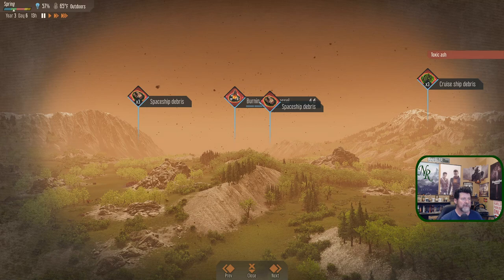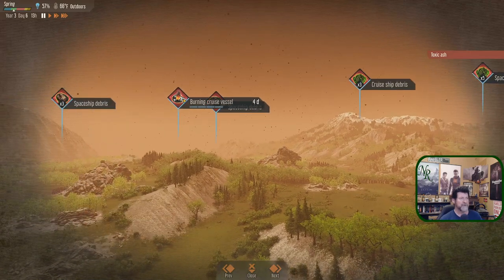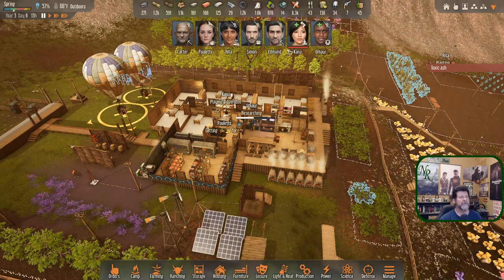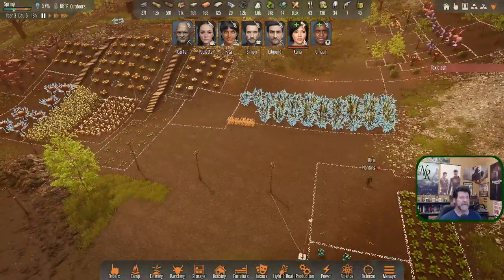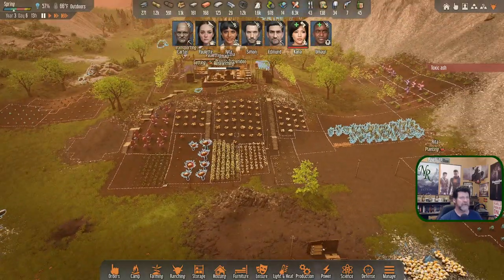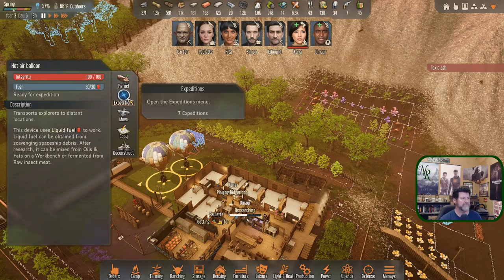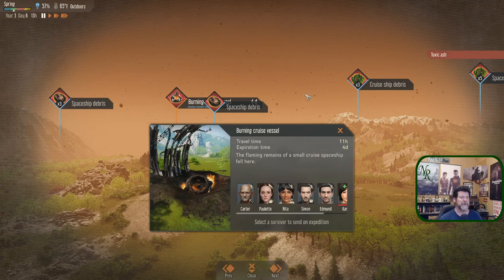Edmund and Carter are way off in the distance. The explore cruise ship debris event is burning — we have four days to do it. I wonder if the odds change the longer you wait; if you got there the first day would you have a better chance? We normally send Edmund — Rita's kind of needed though she's got a good handle on everything. We're pretty well planted. How far away is it? Let that decide — if it's five or six hours at most, we can lose one day of spring. Expeditions — it's eleven hours away. Whoever I send is committed.